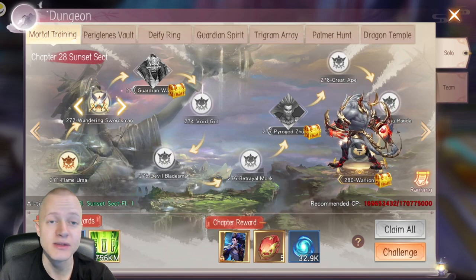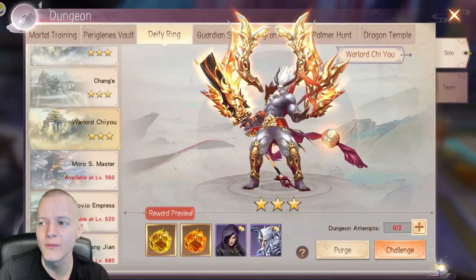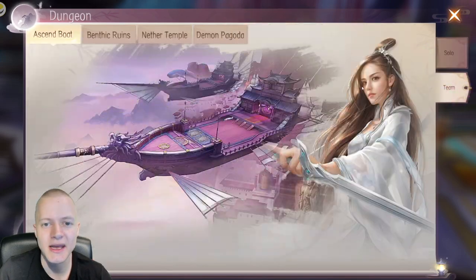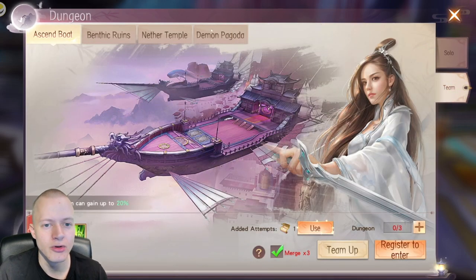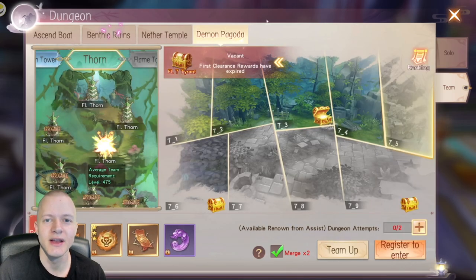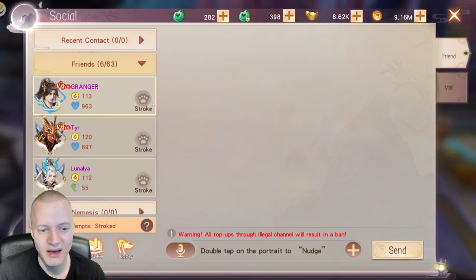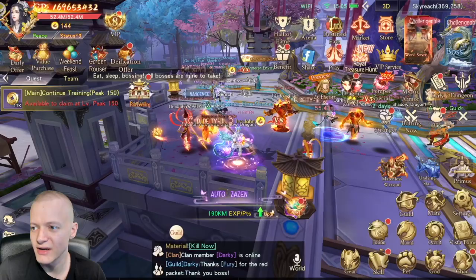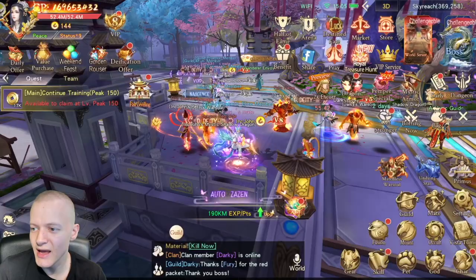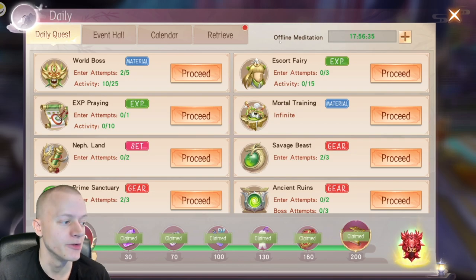You can combine doing the boss alongside purging — you don't even have to enter once you've cleared them one time. You also do Team content, which you can't blitz or purge, but it only takes a minute or two every day. Combined with giving stroke once you're at 30 daily activity, it's very easy to get 200 activity in this game for the boat ticket.